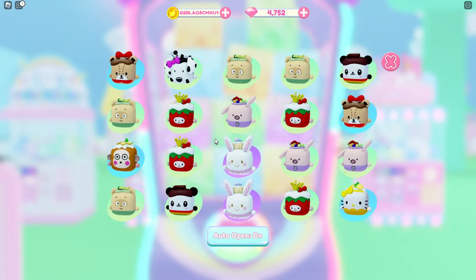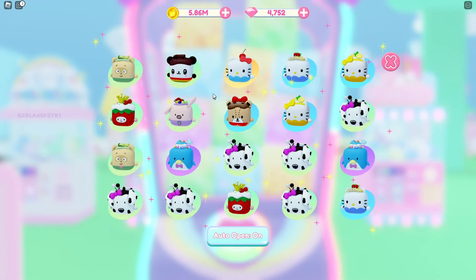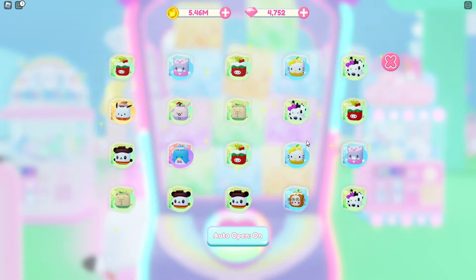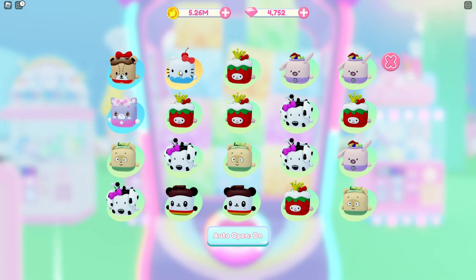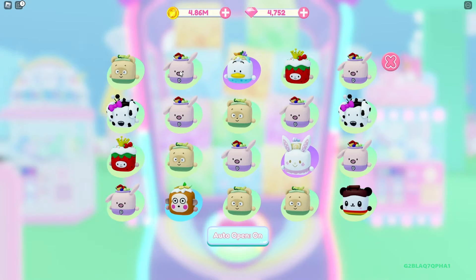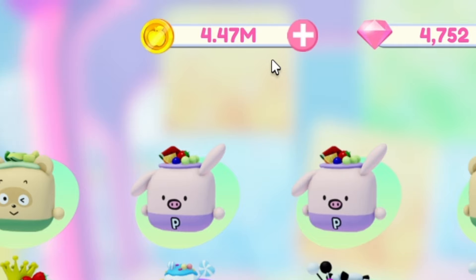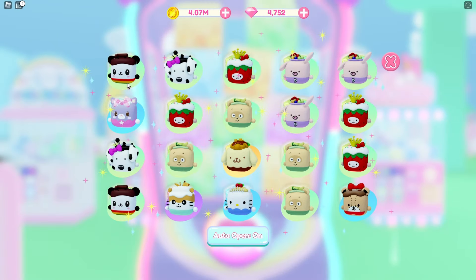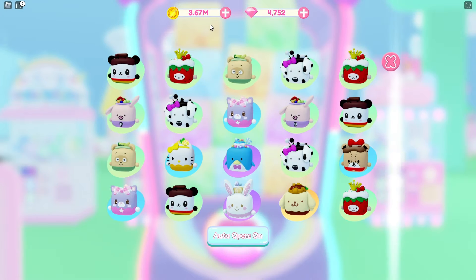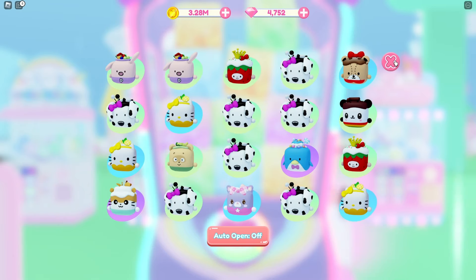The third roll — I have Pompompurin! The Pompompurin one looks so yummy. I got another Hello Kitty, another Pochaco, and more Hello Kitty. I think my luck is coming — I got a lot of Hello Kitty and Pochaco, this is amazing! But my money is going down so much. I started with at least nine million and now I'm broke. This is very addicting — I need to stop!